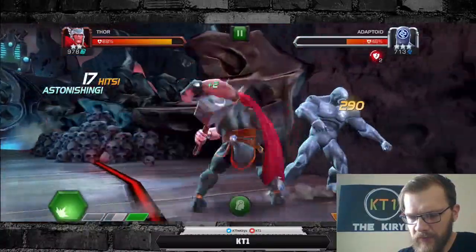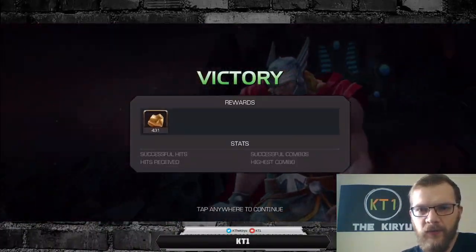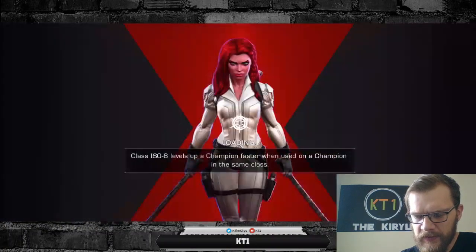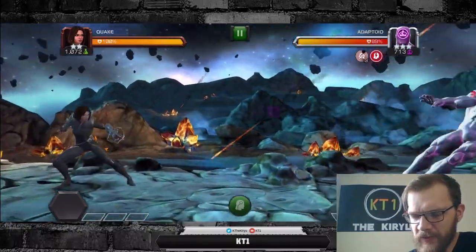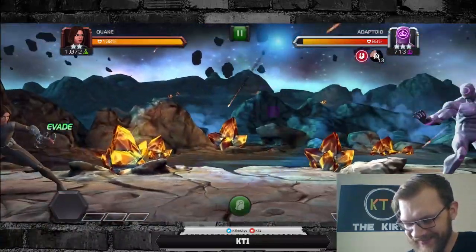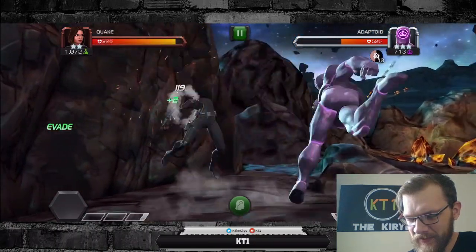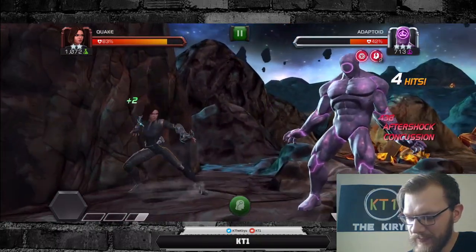Going for the big damage finisher — stun! Yes, perfect. Solid damage. We can move on to the next fight; one more fight and that brings us to the end of the quest. Why did I bring in Quake? Whatever, Quake will do it as well. Who doesn't want to watch some Quake gameplay — that's only the most complained-about gameplay type on my channel. You can see 55% already, solid amount of work.